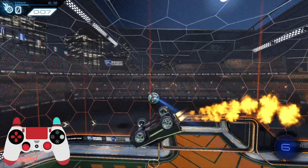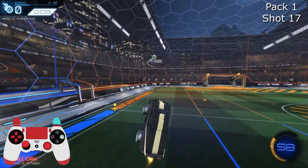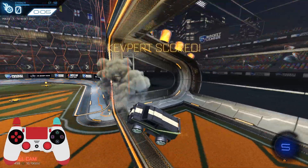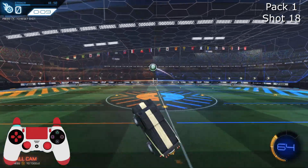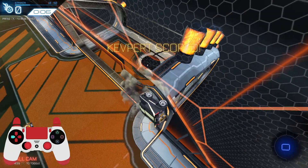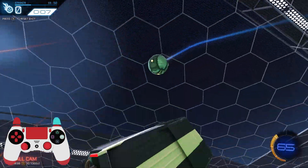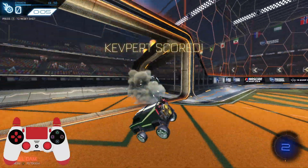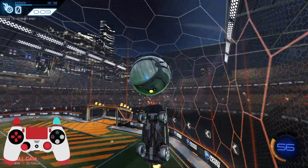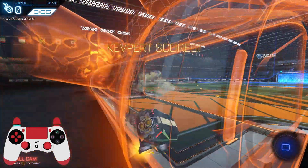Some of these setups require you to boost down and have some car control — something you can work on on workshop maps, doing upside down training. Here's a wall technique that incorporates a ceiling self pass using a dodge. You can also whip these into the ceiling that then hits the back wall, and that's also really unpredictable for defenders.